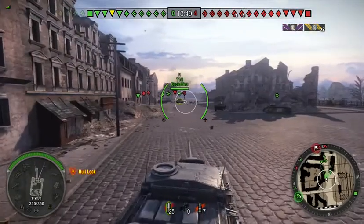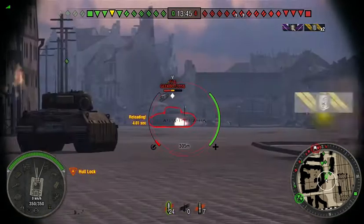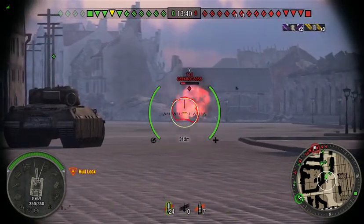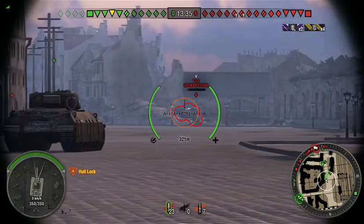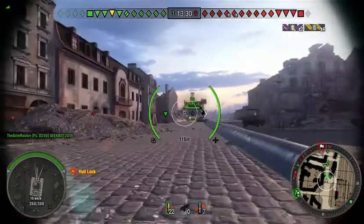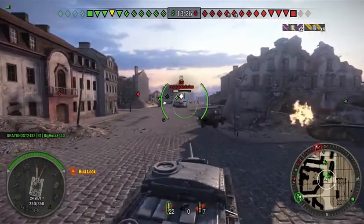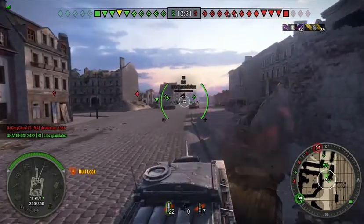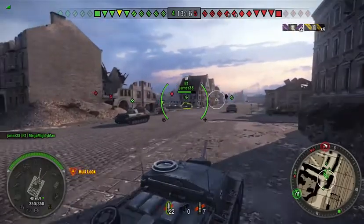Let's see if we can get a side shot — 122 — going for the weak spot again. 132. Now watch, somebody's gonna take the kill — definitely a PZ 3/4. Well, I'm taking this one. Nope! Jeepers, these guys are falling pretty damn quick to be honest.